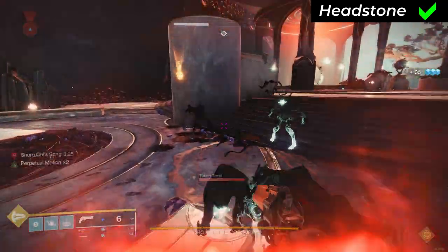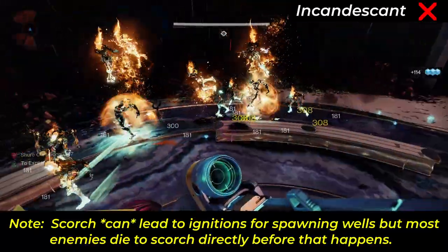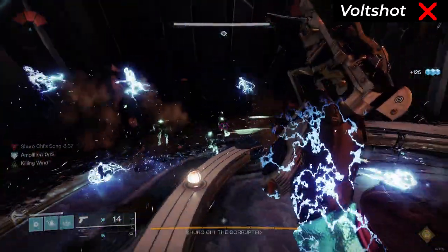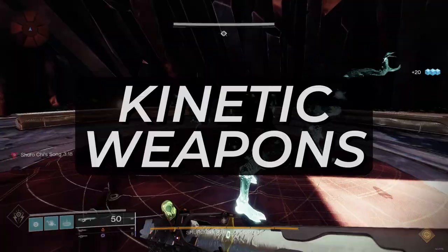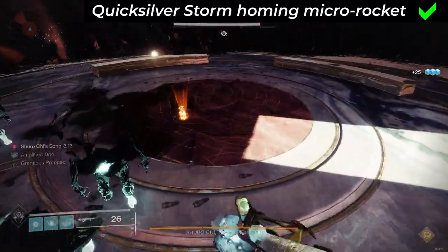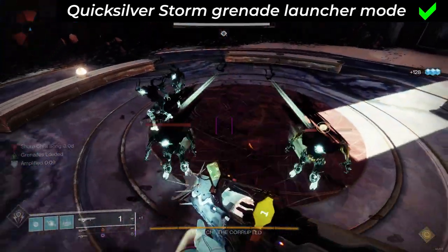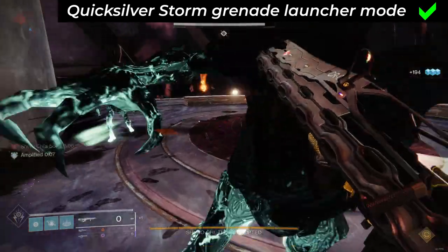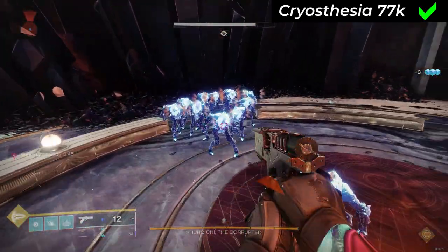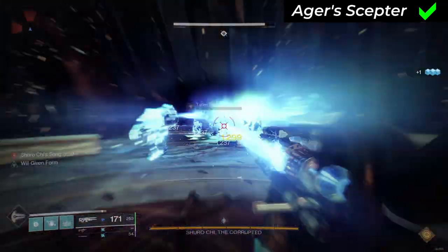Perks that don't count: Incandescent, no — because scorch effects are not explosive. Volt Shot, no — because jolt effects are also not explosive. Kinetic weapons. Quicksilver Storm: yes — both the occasional micro rocket bullets and the grenade launcher mode both count as explosive. Cryosthesia, Aegir's Scepter, and stasis weapons with Chill Clip: yes, because they can all freeze and shatter.